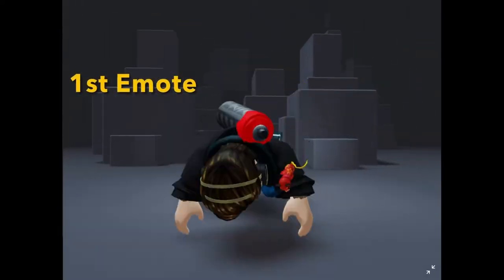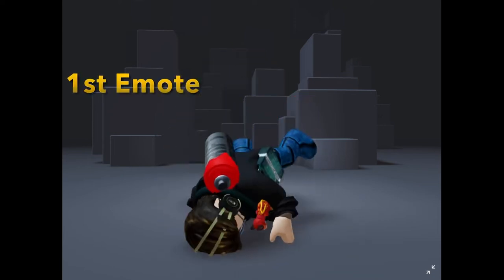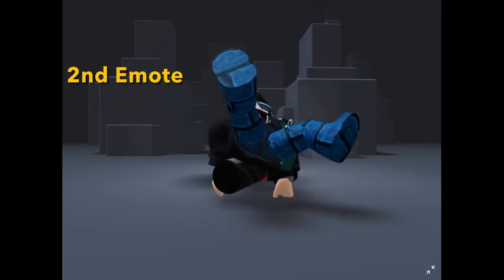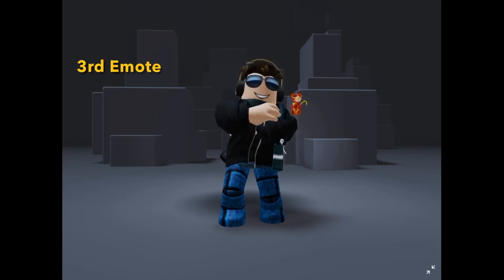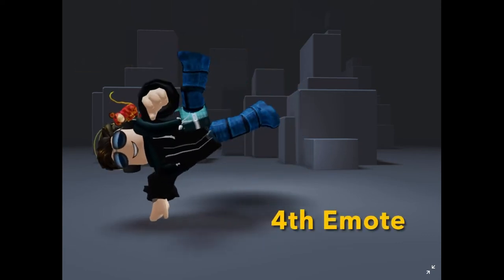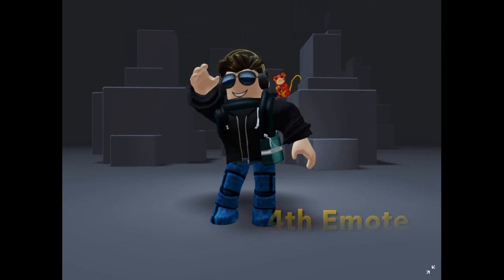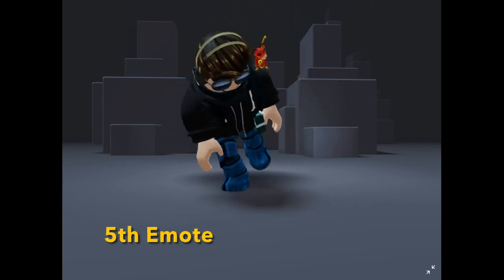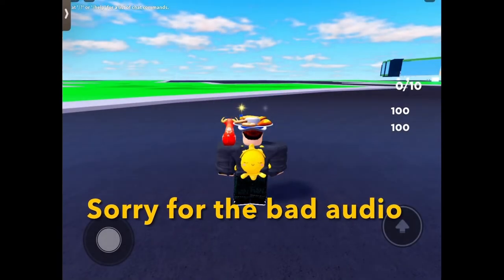Let's see what we got for our avatar. The first emote is like a laying-down quick leg movement. The second emote is like a breakdance helicopter move — pretty cool, and it's free. The third is a cool shoulder and arm cross. The fourth emote is a one-hand handstand. And the fifth emote rounds out the collection.